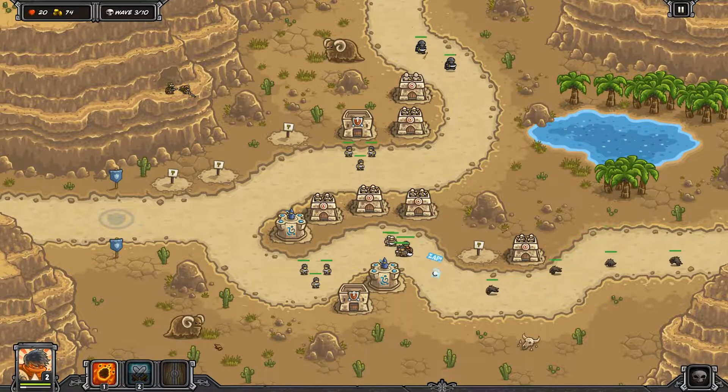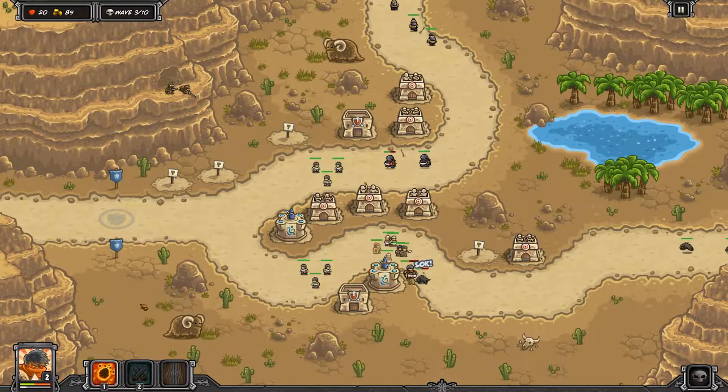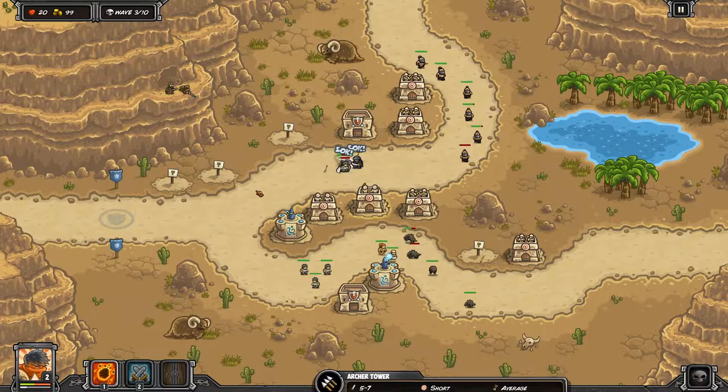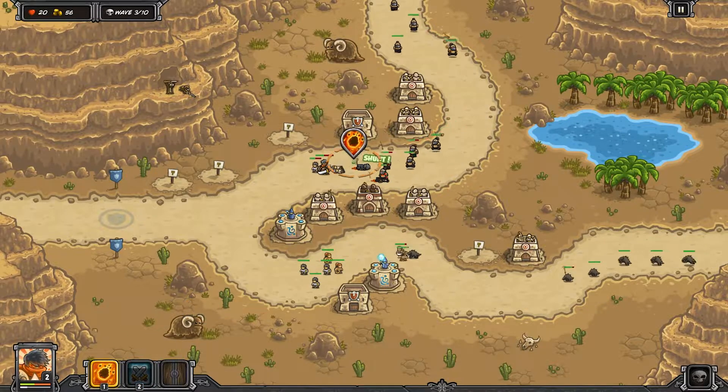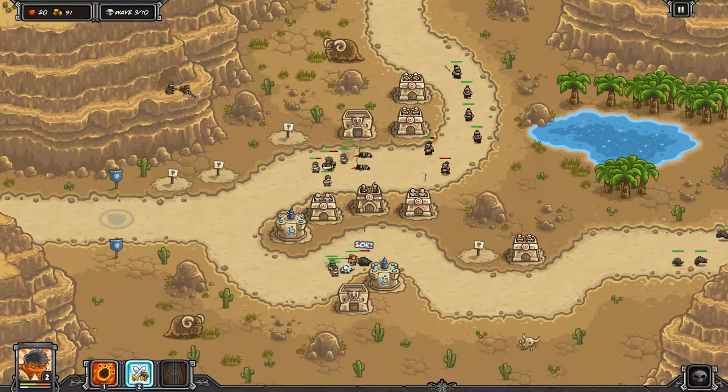Archer towers are going to be our friends here — there's just a lot of small enemies, not a lot of big stuff until later, so we want that DPS to do the work. You can rotate your hero top to bottom as you see fit. I like to move it to the top when I see a tankier wave coming, then back down to the bottom.